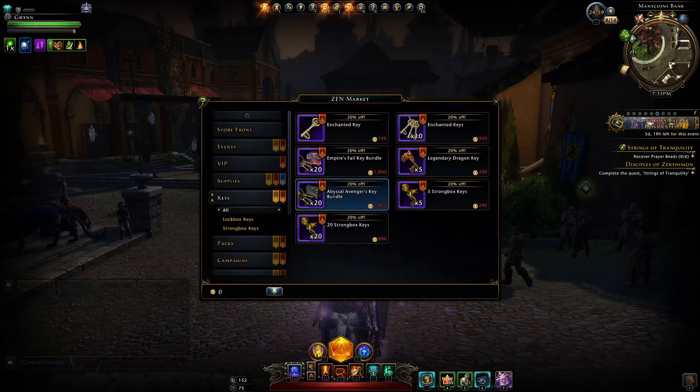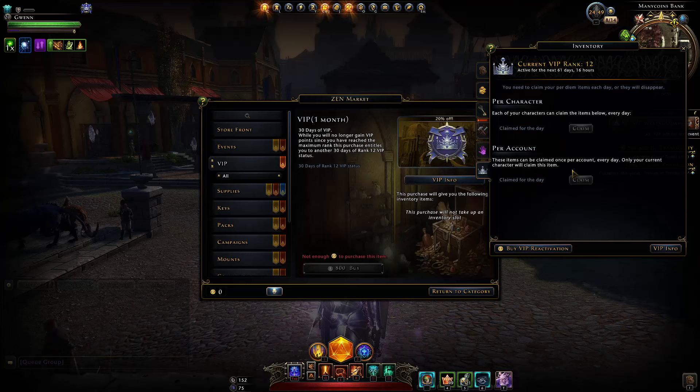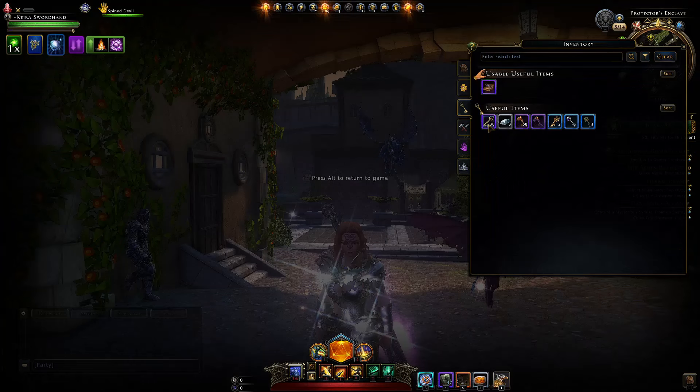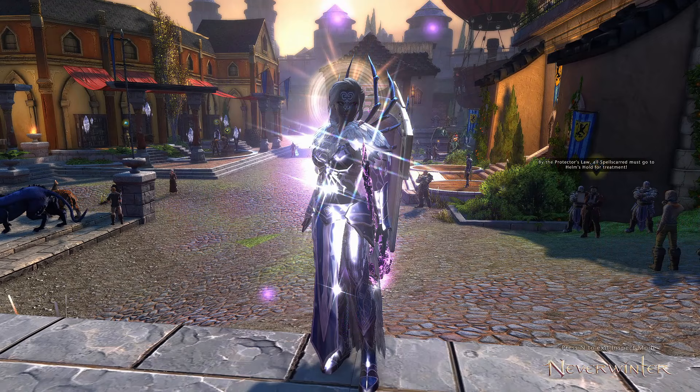You can also get enchanted keys through VIP. Every day while you have VIP, you can go to your inventory and claim a bag with an enchanted key. Those keys get stored under useful items in the key section. Rank 1 VIP will give you one enchanted key per day.